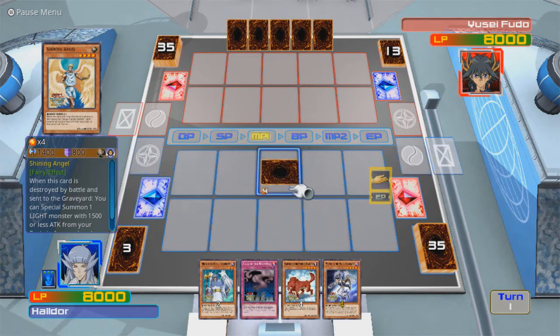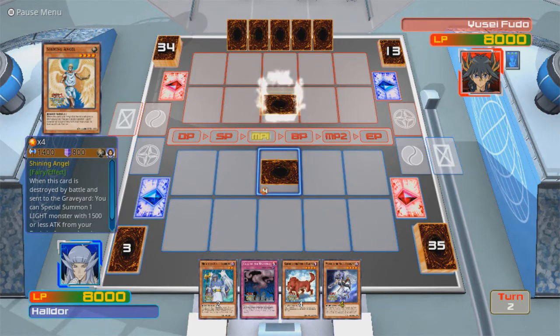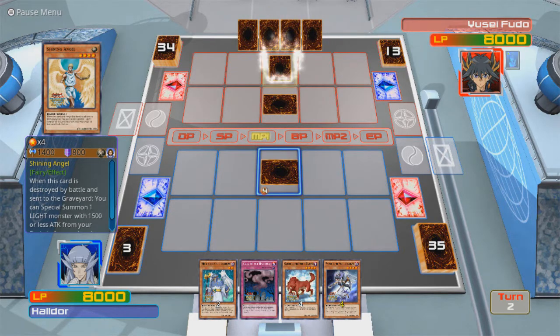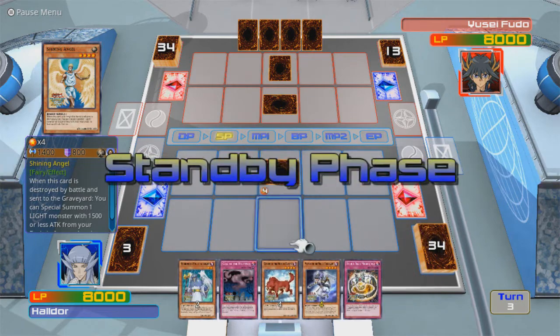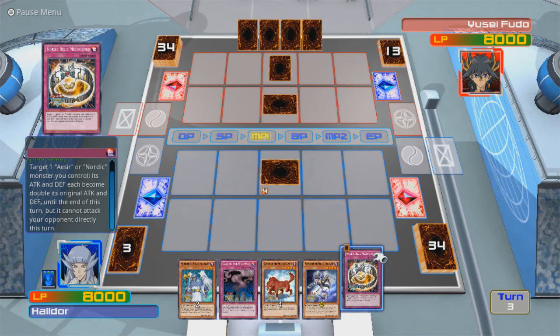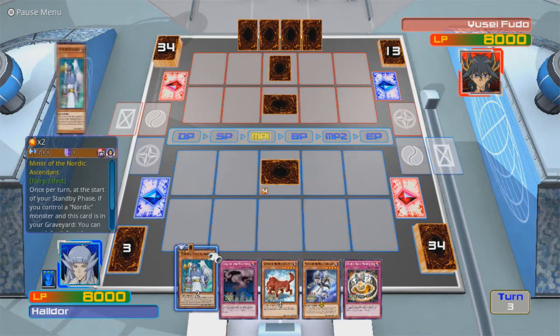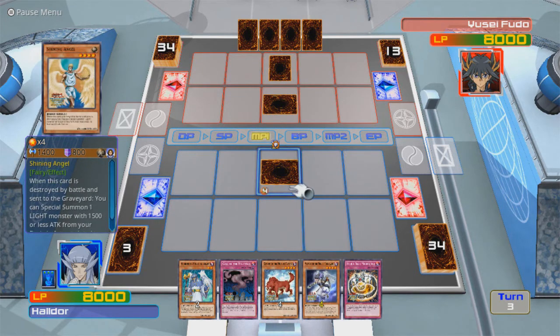Alright, let's just use a Shining Angel to get something out, unless he decides not to attack either. Nordic Relic Megingjord — target 1 Aesir or Nordic Monster you control; attack and defense each become double its original attack and defense until the end of this turn, but it cannot attack your opponent directly this turn. Okay, that sounds pretty awesome! This is a Nordic Ascendant, so that's pretty good for me.